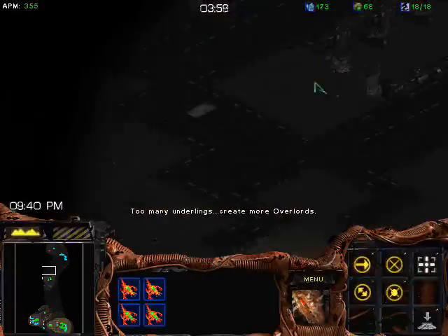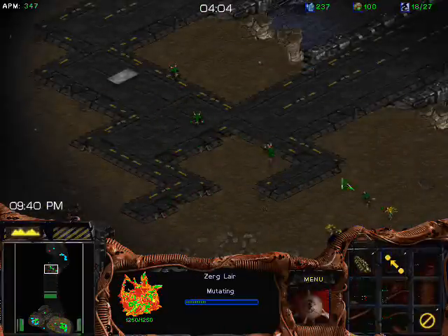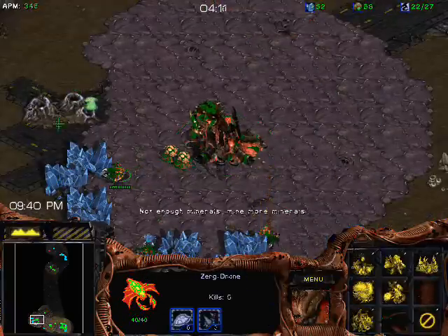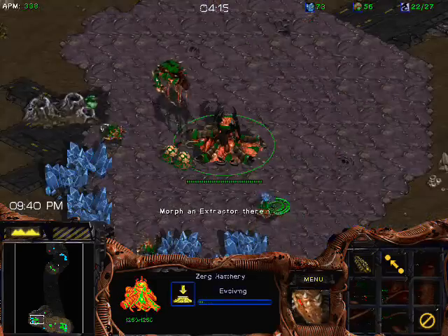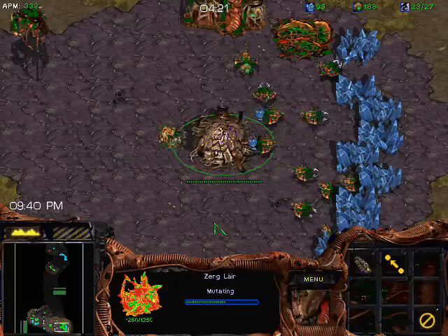When your pool finishes, you can make anywhere between two and six lings. If you scouted something and have reason to think Terran's going to be super aggressive, it's okay to make four or six lings. But the general standard is just to make two lings, put them up by Terran's base, maybe peek in, see what they're doing, and let them chill outside Terran's base so that when they move out, you can react by making a sunken or two to defend.